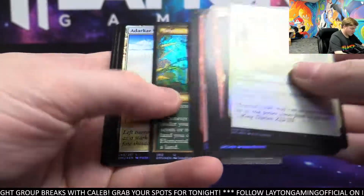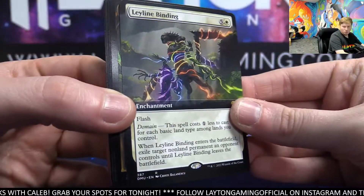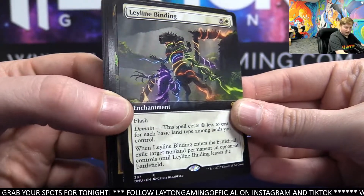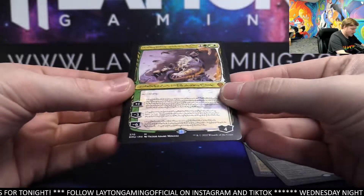Berg, Tetyoba — textured. Ardicar Waste — foil lands. Ley Line Binding — awesome, extended, white. Congrats, nice hits! Great Ley Line Binding. Raven Man — oh wow, very nice!